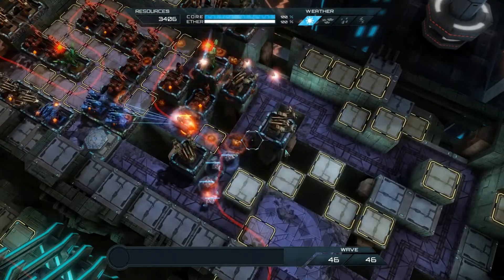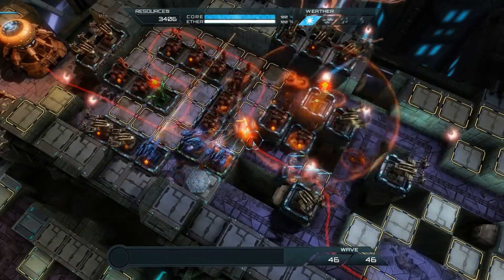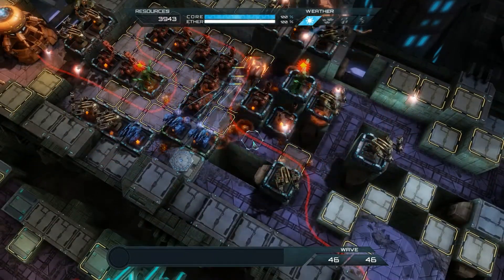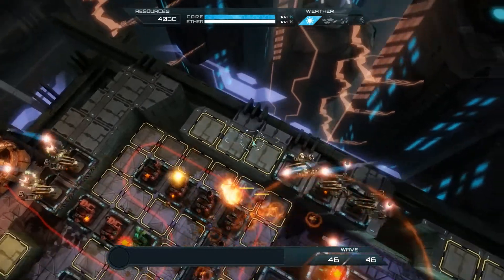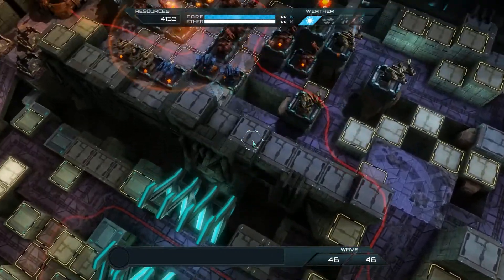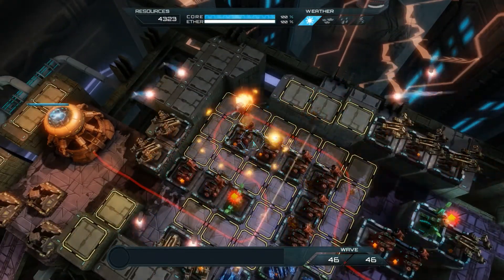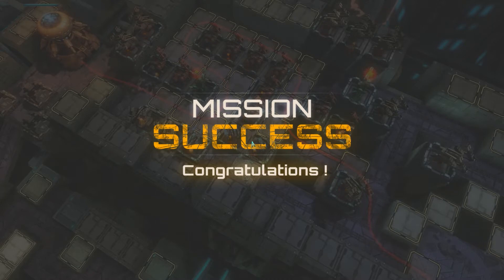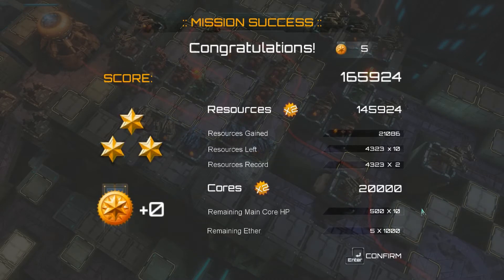Maybe even close to 5000 if I'm lucky, depending on what these guys give me — I think that guy's probably worth 500 resources. So we'll be just over 4000, not too shabby. Is there any more coming? Nope, that is it. This guy gets burned down — that should be the end. Mission success! Achievement unlocked: Top Scorer. I got no new ones off of that but I got the three gold stars — 165,000, not terrible. Nice bit of resources left over: 4300.